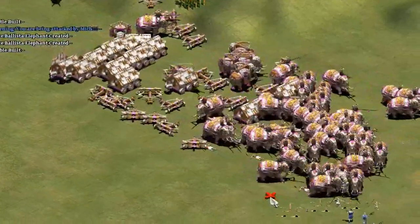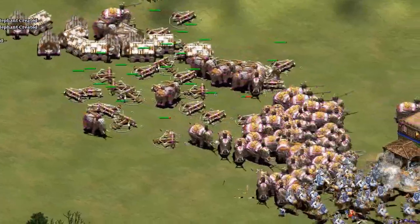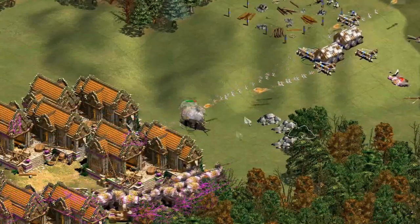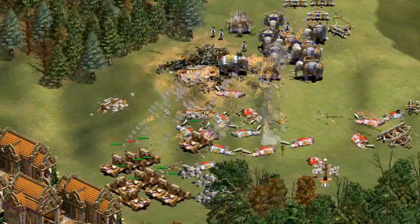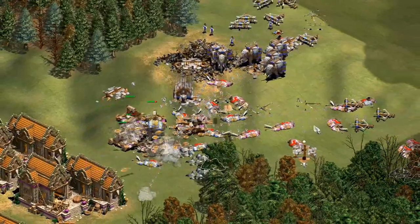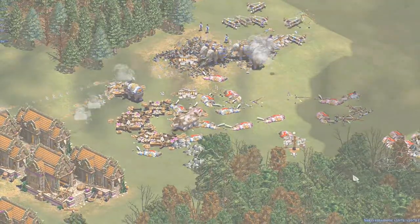The Khmer are a very strange civilization because they have a unique unit that is a scorpion and an elephant, but they also have very strong heavy scorpions. This creates a dilemma because many people don't know when they should make heavy scorpions and when they should make the elite ballista elephants. There are some obvious differences between the two, but it's very complicated and I think the final verdict may surprise you.